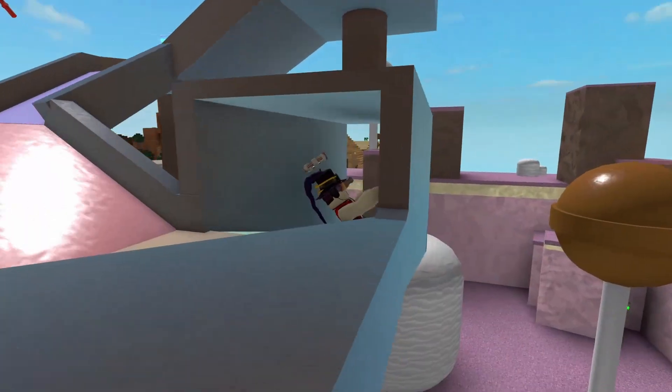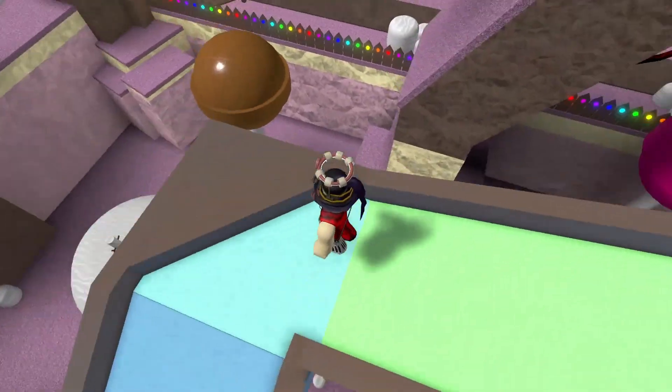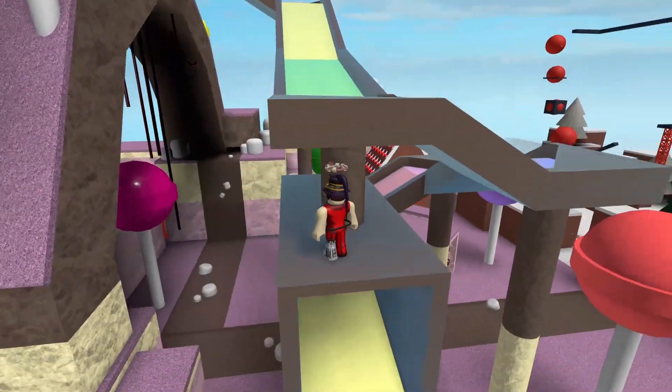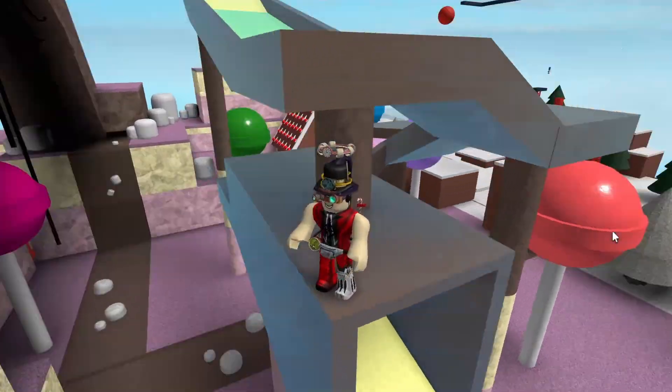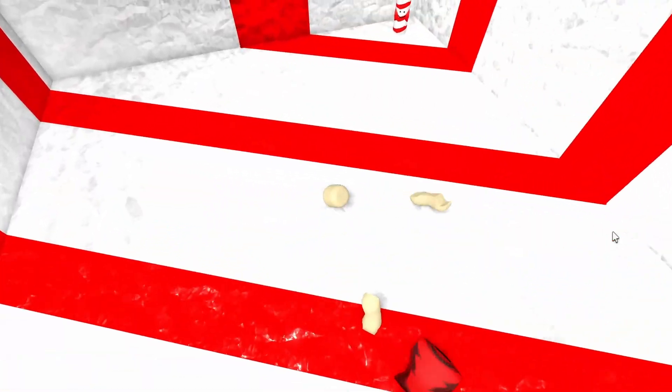They can also do it like the candy cane marker, which is basically a candy cane lying around under this slide. So they can just put a peppermint candy around in this area, and you just need to touch it to be teleported to the peppermint marker.